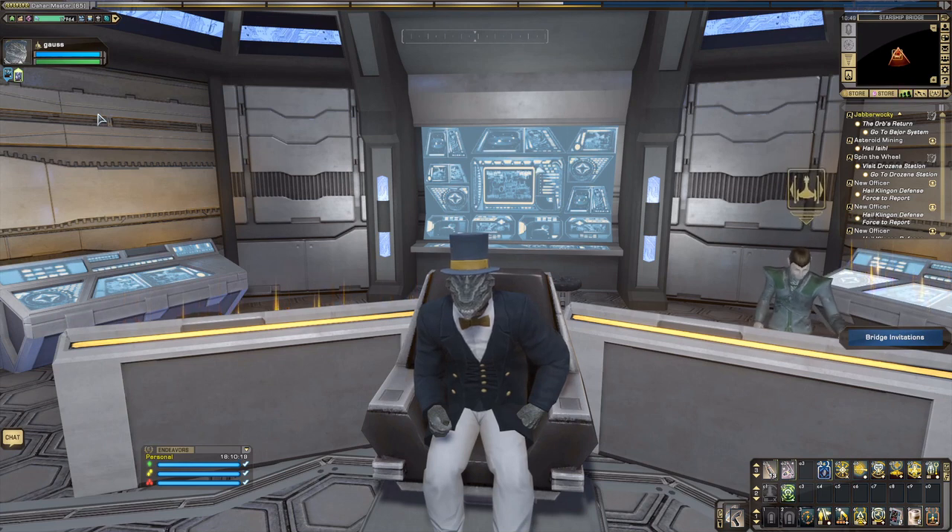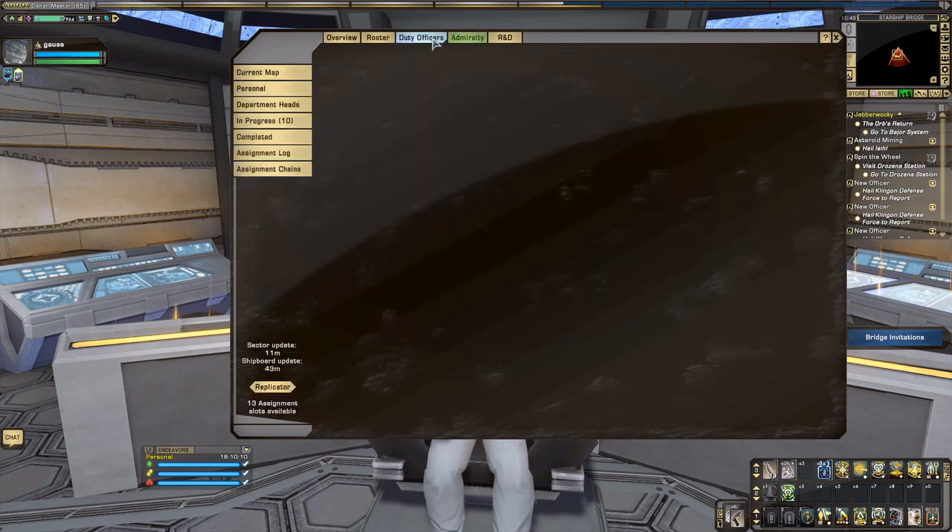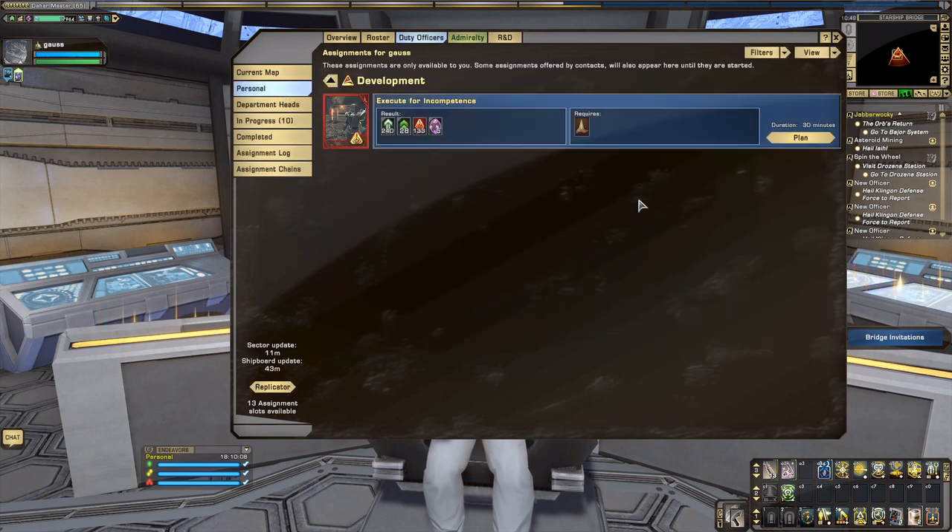I'm assuming the Dilithium boost works on contraband turn-ins — I haven't tried it yet. How do you get contraband? You go to your duty officers, go to personnel, and sometimes there's a mission called 'Confiscate Contraband from Crew.' That's available for Federation, KDF, and Romulan characters. However, if you're a Fed-aligned player on my main account, this option isn't available — it requires KDF or KDF-aligned characters.